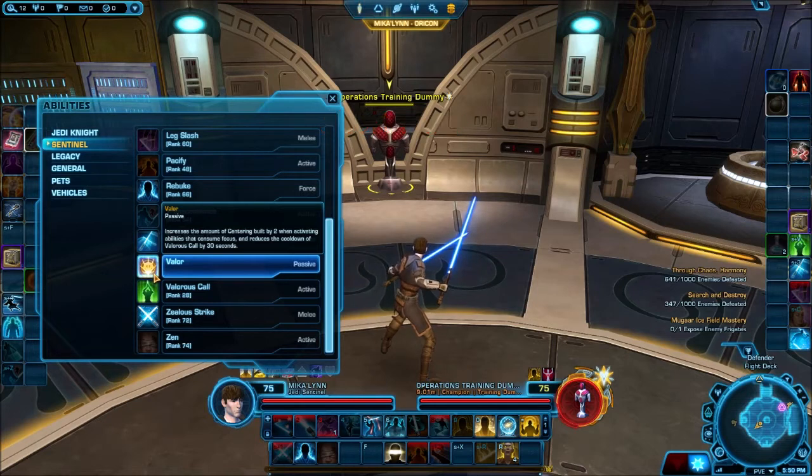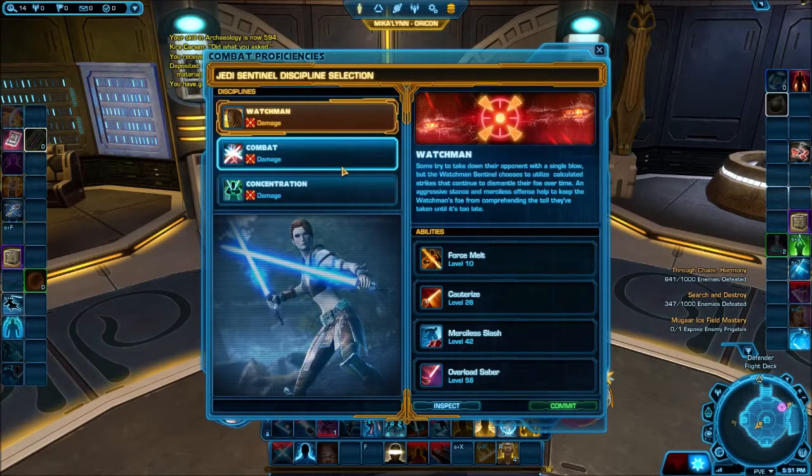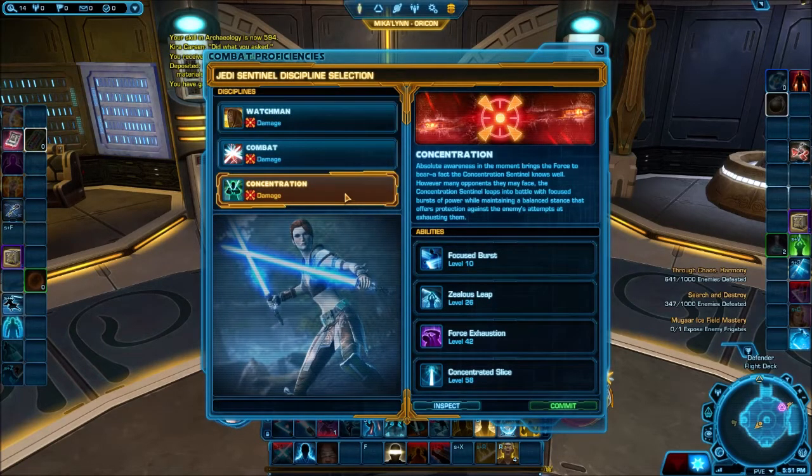Valor increases the centering you build by two and reduces the cooldown of Valorous Call by 30 seconds. Concentration is what I want to show next. It's actually interesting because originally it was called Focus and was also shared with the Jedi Guardian, your other advanced class. Originally there were skill trees not disciplines, and the rightmost skill tree was always shared between the two base classes — but that turned out to be obnoxious to balance, so eventually they split them up.